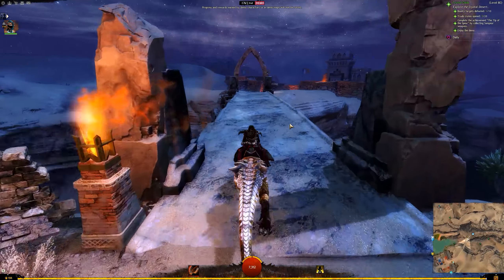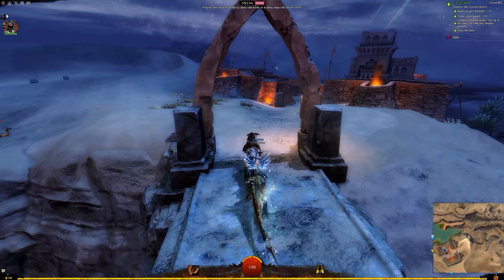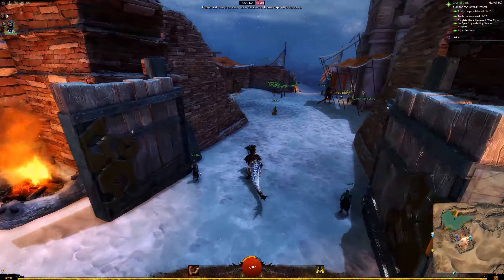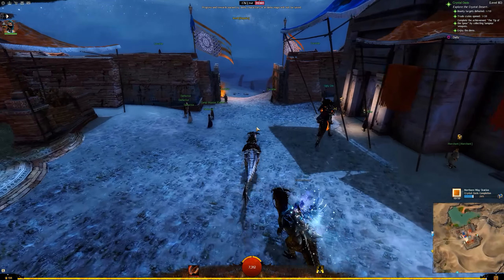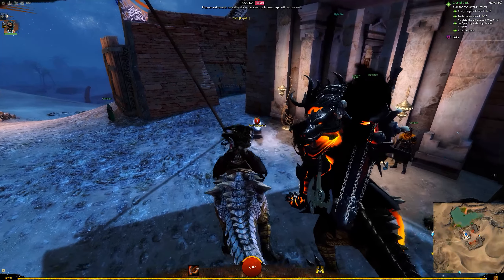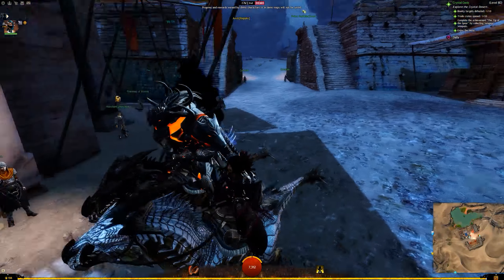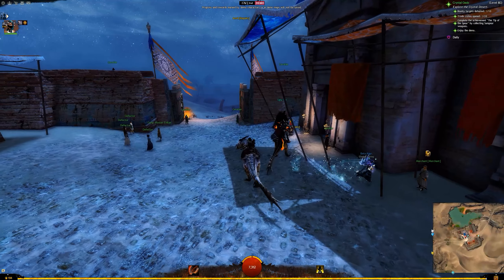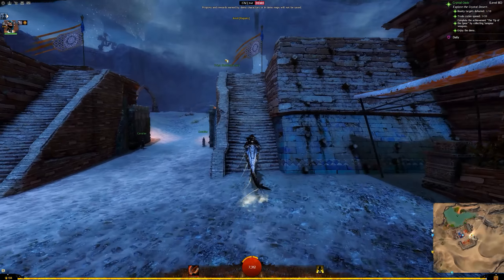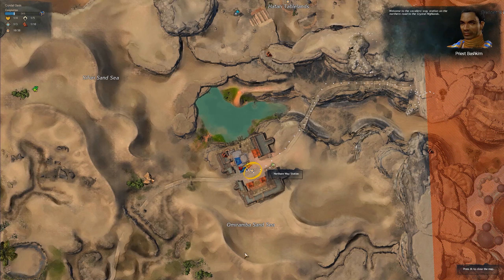I love the lighting on these torches — the warm glow contrasted with the night means outposts look very different at different times of day. No extra post-processing on this footage, just Guild Wars 2's default. Here's the Northern Waystation with lots of cavaliers. These waystations remind me of the Lion Guard outposts across the Lion's Road. There's another scout here who talks about the Temple of Kormir and content deeper in the map. I loved the look of the char character — his outfit and the way he was dressed, mounted on the cavalier station on the northern road to the Crystal Highlands.